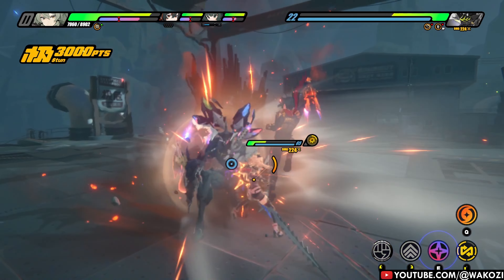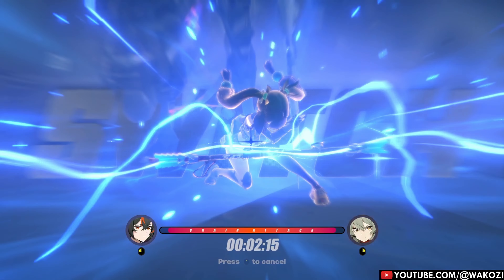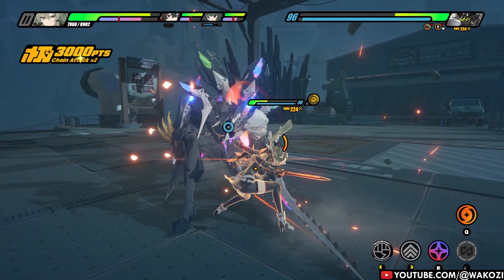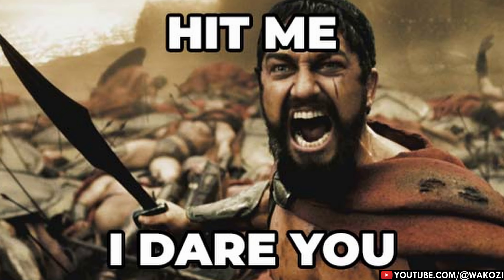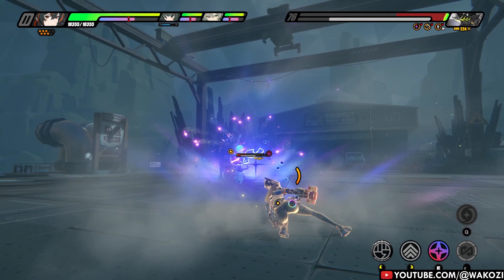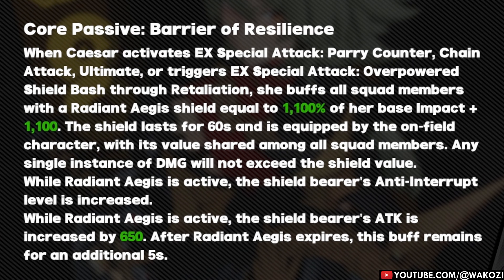Buckle in because we are going to dive into Caesar King's talents, and oh boy, it's like this lady was designed to laugh in the face of damage. Her entire vibe screams 'I dare you to hit me, it will be the last thing you do.' Let's start by talking about our main attraction here: Caesar's Core Skill Enhancement, Barrier of Resilience. This is where the magic happens — and by magic I mean damage-blocking nonsense.